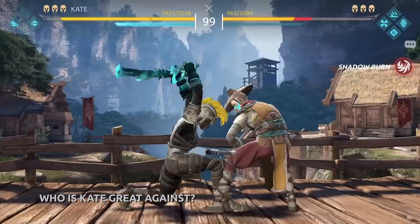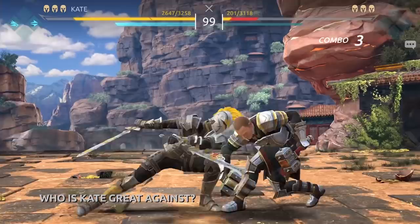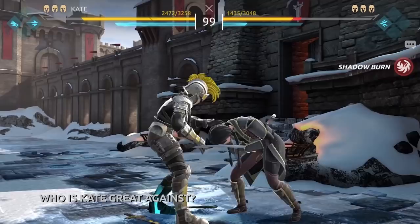Her main ability, Liquidator's Daughter, allows her to steal the opponent's Shadow Energy and then use it against them. That makes her a dangerous threat for heroes reliant on their Shadow powers — Shang the Monk, Sarge, or Emperor — all of them are much weaker if you take away their main battle plan.